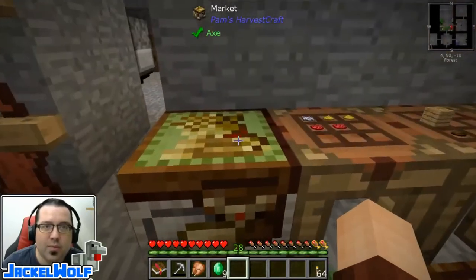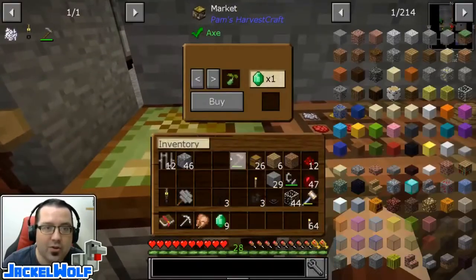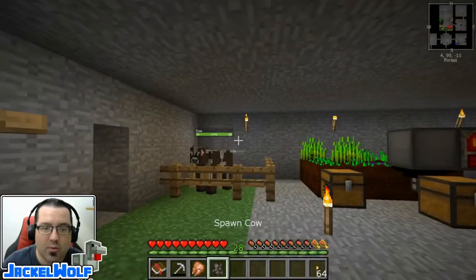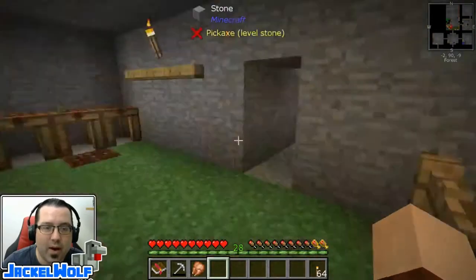The second way would be to use the market. This is something we built when we were getting the chickens. We simply need to find the cow egg. A cow spawn egg costs nine emeralds. We have nine emeralds, and we've just bought ourselves a cow spawn egg. We just go and spawn it in the world, and we now have two cows.